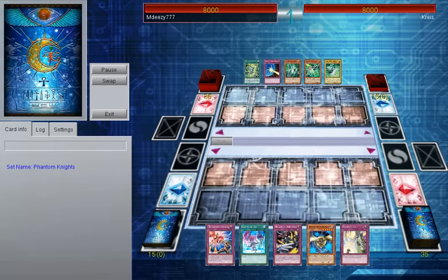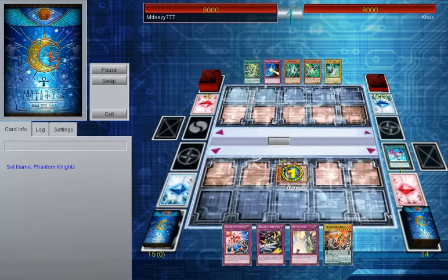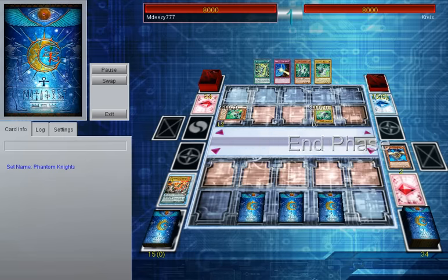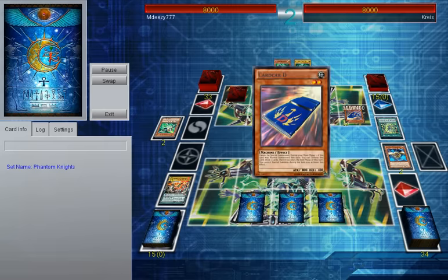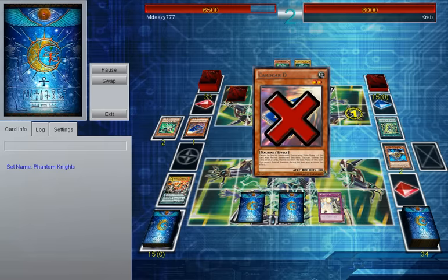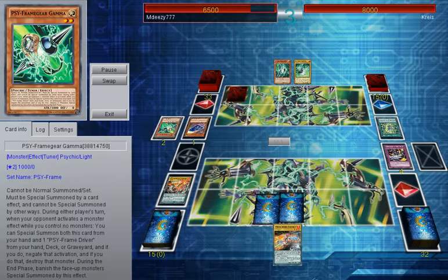The next duel is against one of those cancerous archetypes known as Cipherknight. He reveals his Cipherknight through Gamma, negating my Gothu, which is a shame because I wanted those tokens to put my cards on board. But it gets negated, so I just have to put Volflame in scale. Hopefully he doesn't get it negated, because he has monsters on the board so he can't negate it while it's in scale. I don't have to fear Delta in that sense.